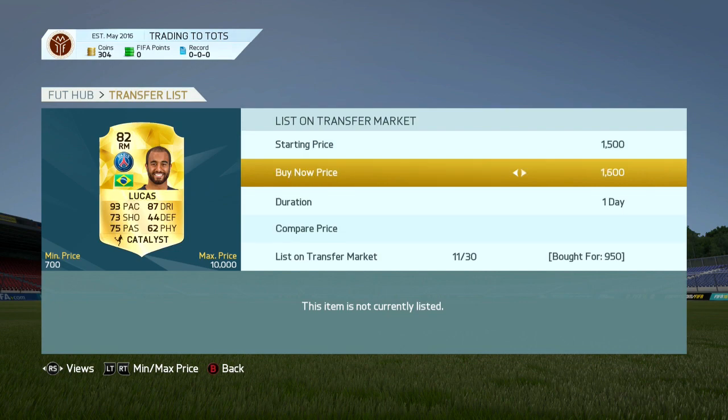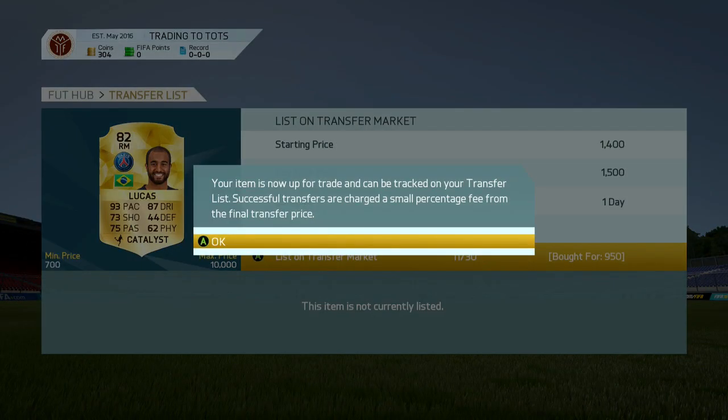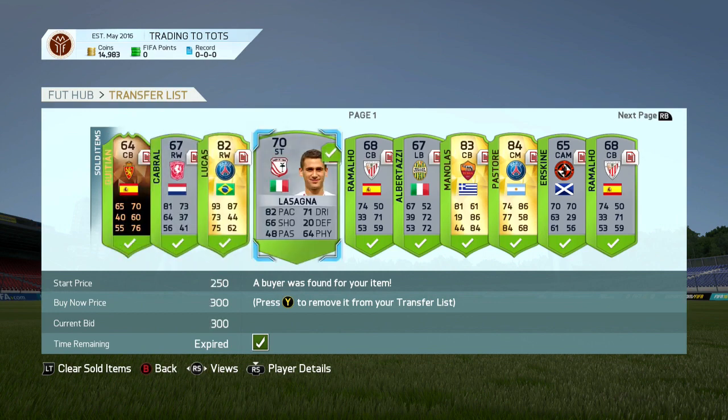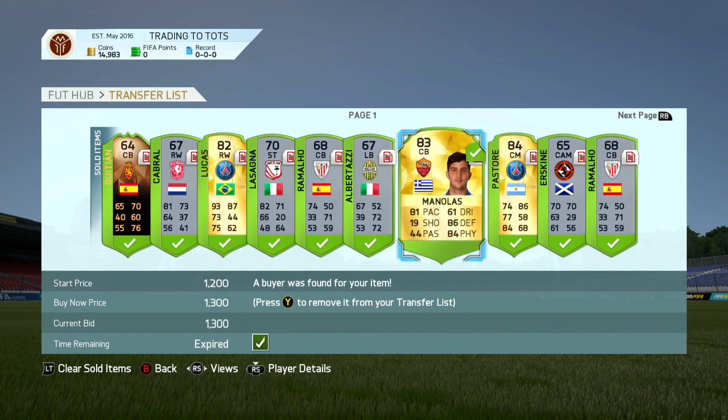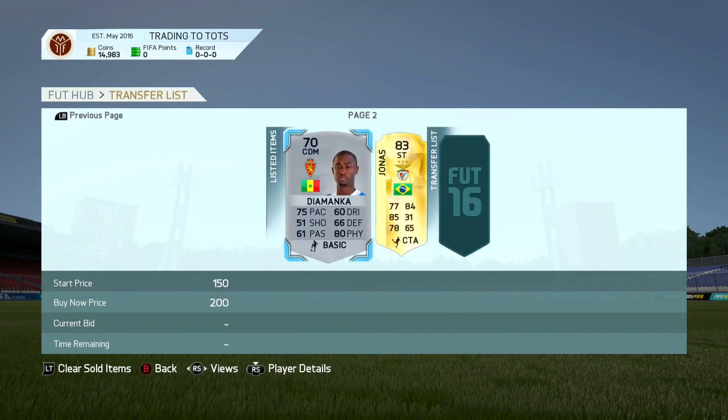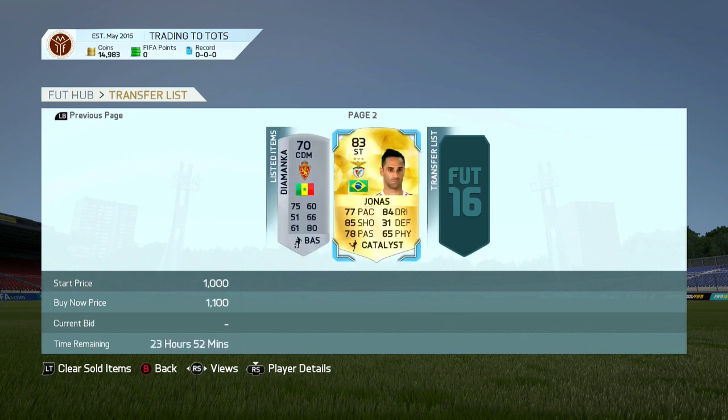We also get a couple of other good deals including a Jonas and a Lucas - right mid in Catalyst for 950 coins, listed for 1.5k. All those cards did sell on, leaving me with just under 15,000 coins, which is amazing for the second episode. Last series I think it took about 4 episodes to get to 15k. The informed deal was amazing - I made about 4,000 coins on him. I still have one more silver player and the Jonas card to sell, and when they do I should have around 16,000 coins.